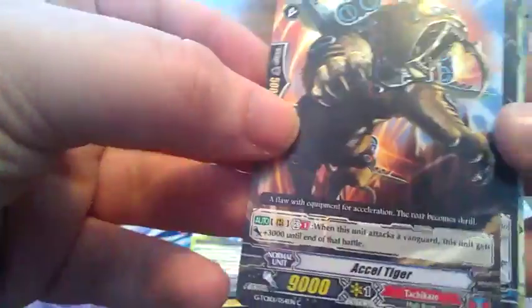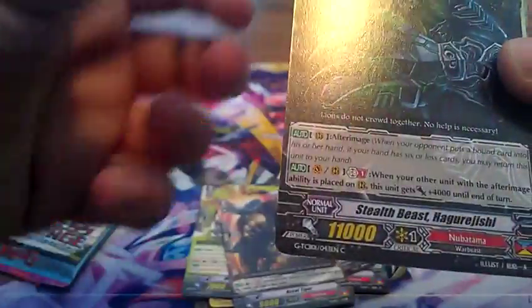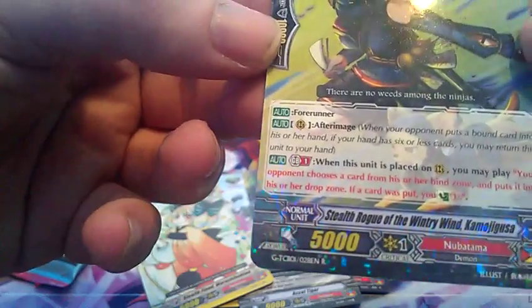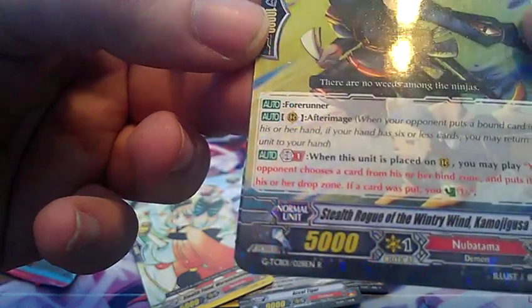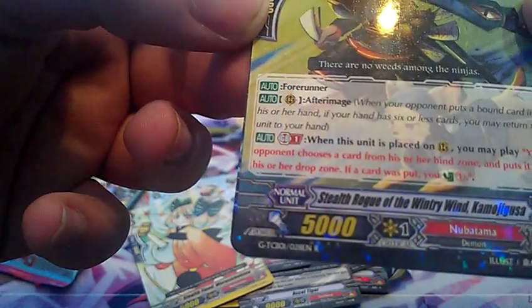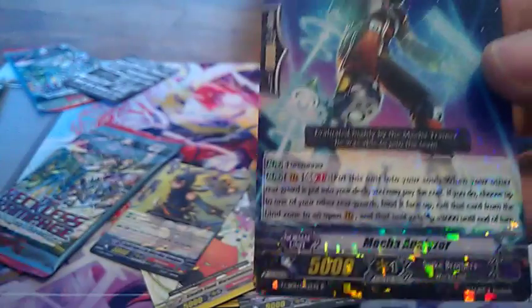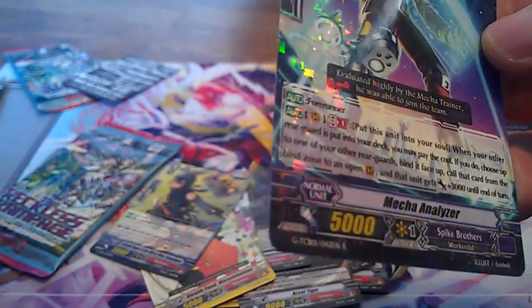Common, common, common. Heal trigger, draw trigger. A single rarity card that has After Image, and when it's placed on rear guard, your opponent chooses a card from their bind zone and puts it into their drop zone — and if a card is put there, counter charge. And a single rarity starter that has a generation break. Nothing too great in that either.